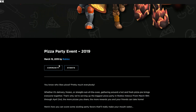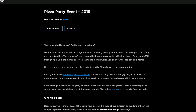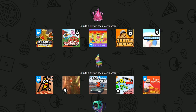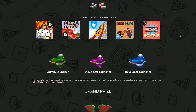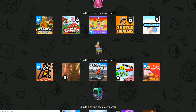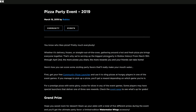This is on the blog post from March 19th — I know I'm a bit late. As you can see, this post basically talks about the pizza party event where you can go to one of five games to get a hat. You get five games, all have the same hat, and you can go to any of these games shown here to get one of these hats. It's pretty cool that Roblox is giving out free hats.